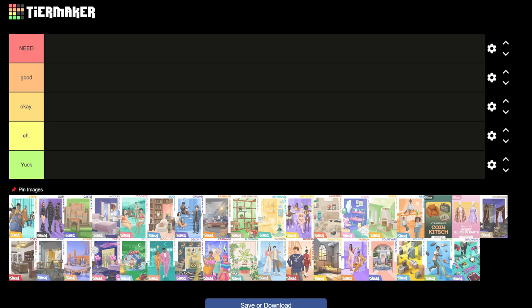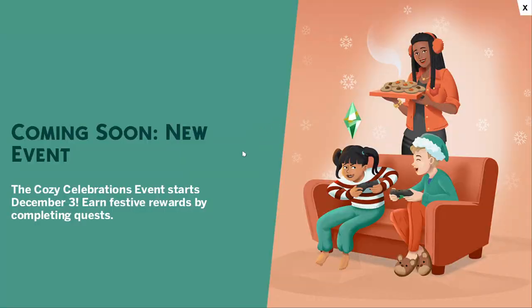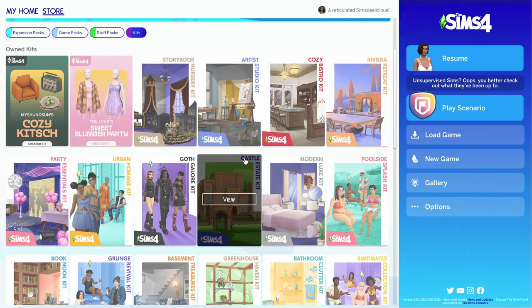There's a new event coming — that's so weird. I just got this pop-up: 'Coming soon — new event, the Cozy Celebrations event starts December 3rd, earn festive rewards by completing quests.' This person has mittens on their head. Anyway, this is not the video, but I thought we should get started.